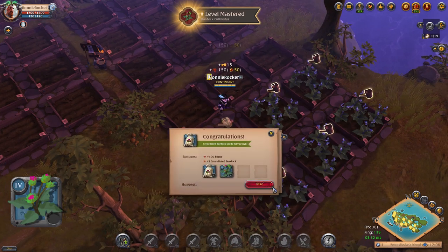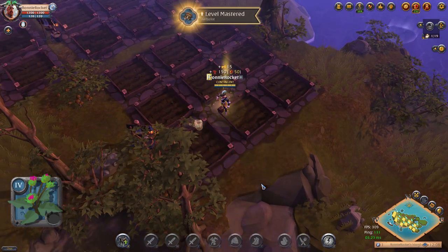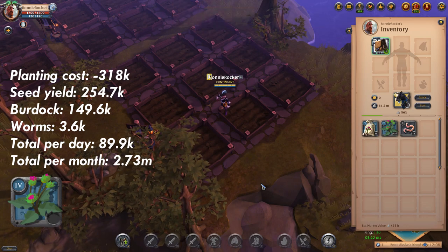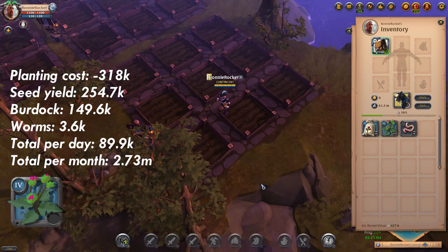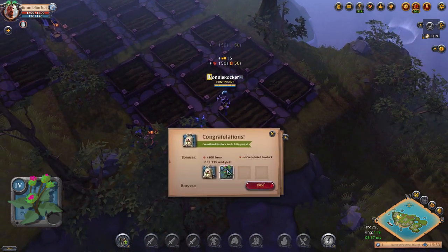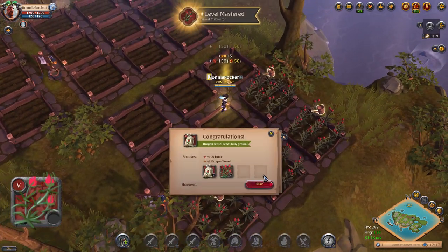Next on the list we have Cranulated Burdock. The initial investment for 45 burdock seeds will cost you 318k. Without focus I got back 410 burdock, 36 seeds and 18 earthworms, making a total of 89.9k per day which is 2.73 million per month. With focus we got back 402 burdock, 53 seeds and 6 earthworms, making a total of 204.9k per day which works out at 6.23 million per month.